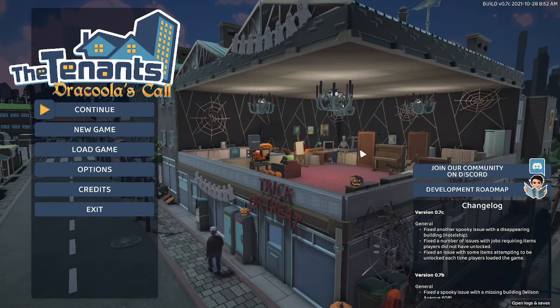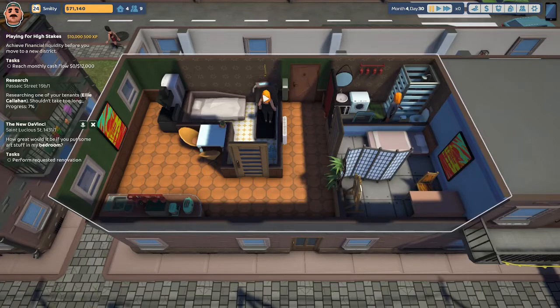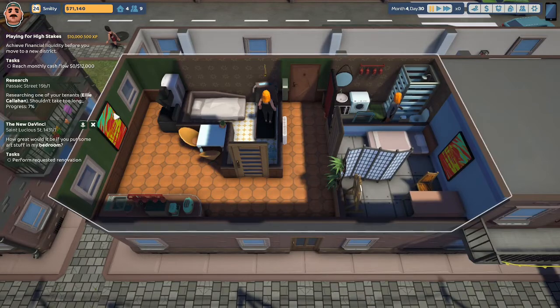Today we're going to continue to explore the gameplay of The Tenants. We are in patch 0.7c. Let's continue with our gameplay. We recently just got a new tenant in — our new tenant is Ellie Callahan, and we are researching her right now.